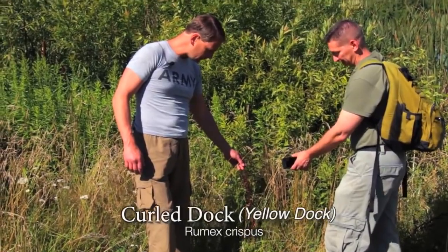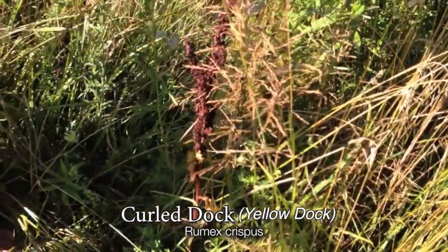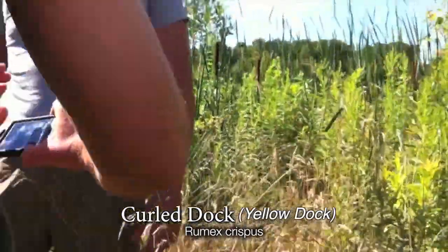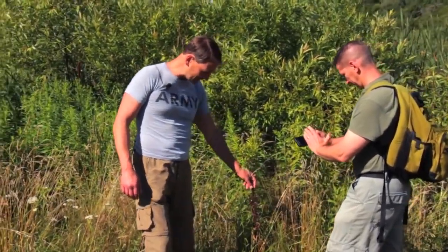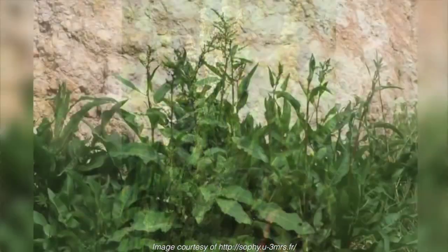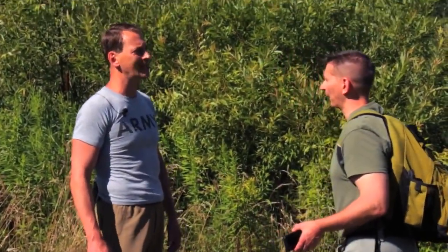This is Curled Dock, and it's edible. You can take the young stems and eat them. You can boil the leaves — they're really bitter, so most people recommend changing the water a few times. This time of year you can identify it because it looks like this big, brown, dead thing. Earlier in the year, it'll look like this but green, with some nice leaves. Curled Dock — D-O-C-K.